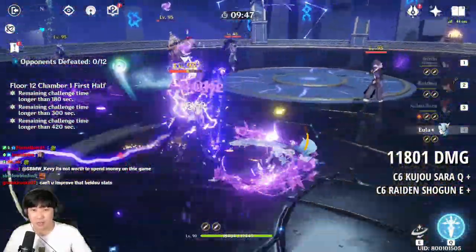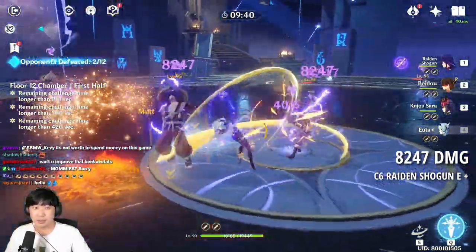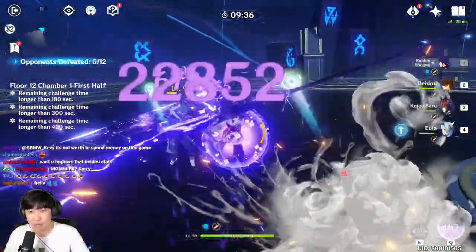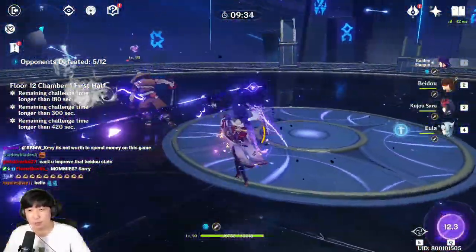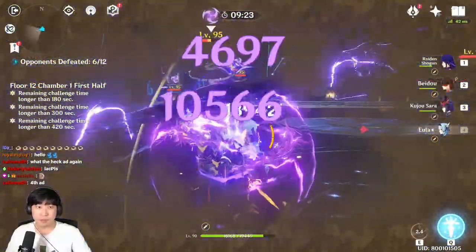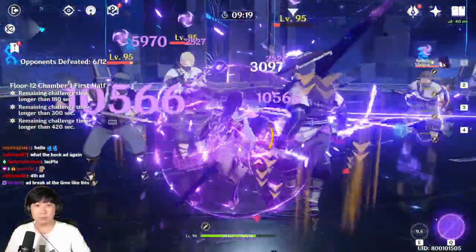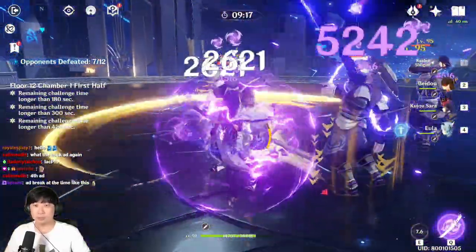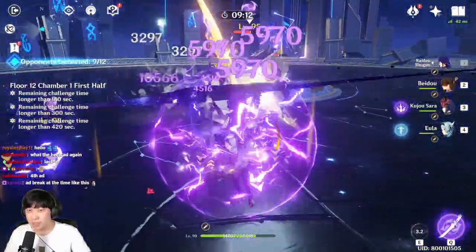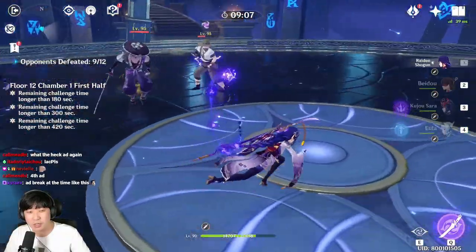I'm looking at 11k, 8.2k. Now, you're going to be using Raiden Shogun to get your energies back on your Beidou. Wait, why is there a damage difference? 5.9k now. Kujo Sara's attack buff — we need to redo this.